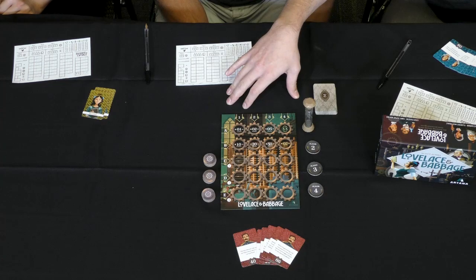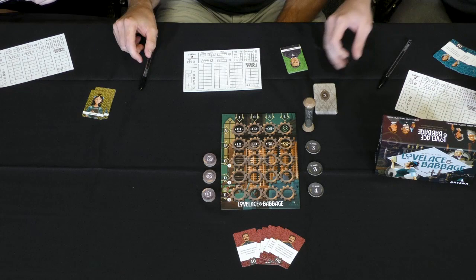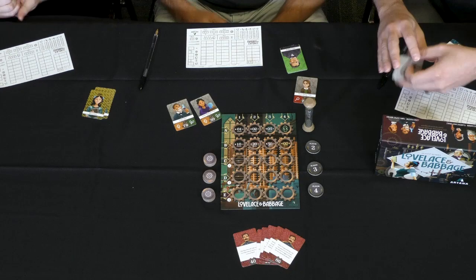We have these sheets of paper here in front of us. You'll notice that we have a code that starts at the number 55. We're going to be inputting these pieces of code — these programs — to change the number 55 to hit different goal cards. At the start of a round, we're going to be revealing these five goal cards. They have different numbers and different resources on them, available for everybody.